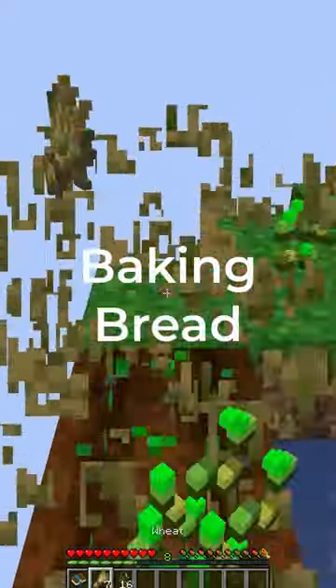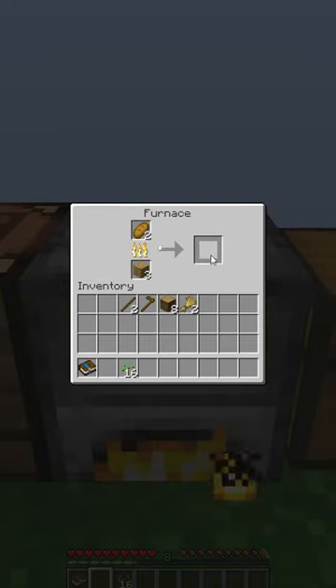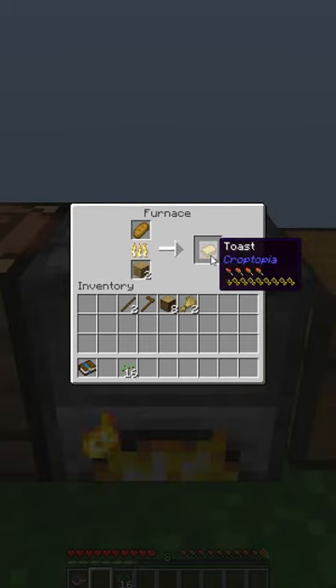There's an excellent early game food source — baking bread makes you toast, which will allow you to not eat much but live longer and better.